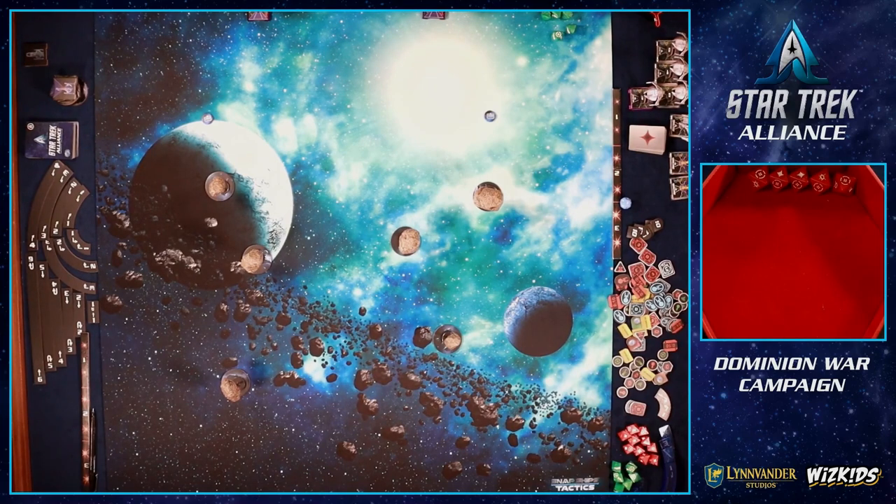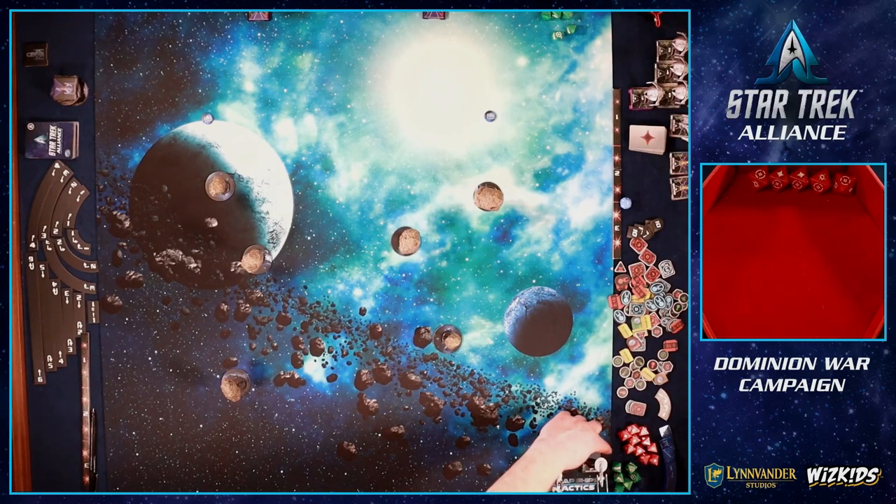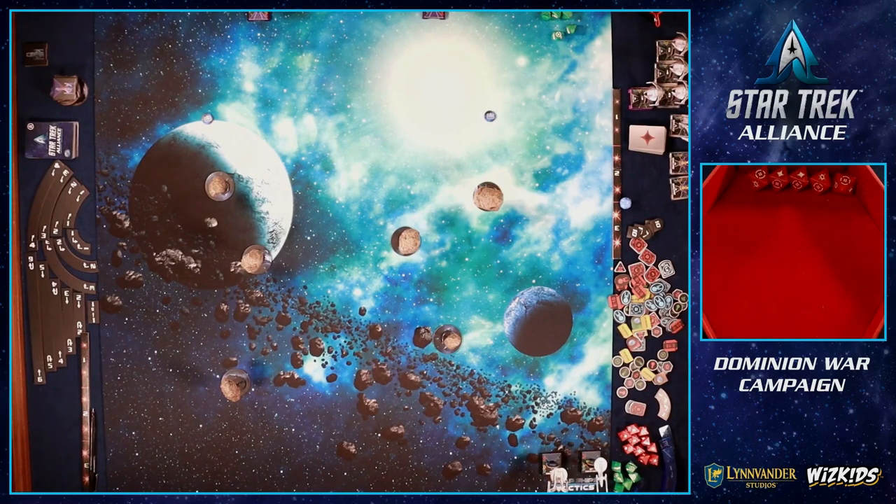We discuss deployment — sticking together and blasting up one edge in a horseshoe formation. The Excelsior with its 180-degree arc should stay closer to the board edge for maximum coverage. My turning radius is terrible, so I don't have white turns — just banks. Once I get experience points from this mission I'll upgrade that. We dial in a four forward for turn one and charge toward the Dominion.